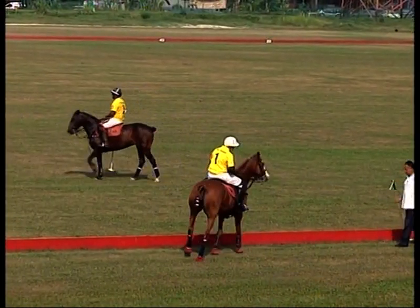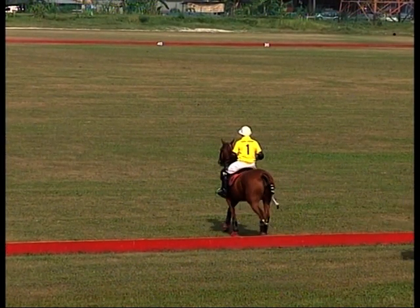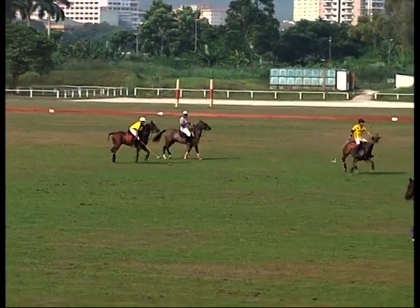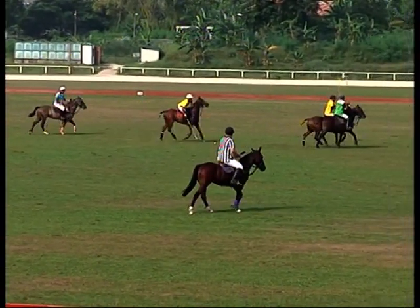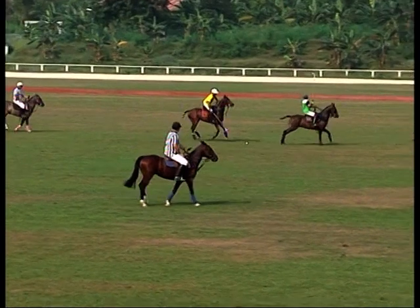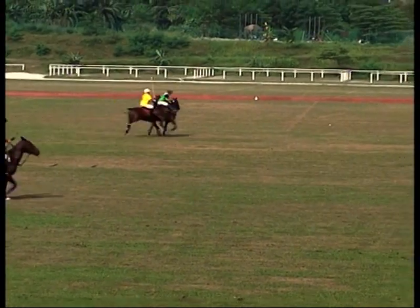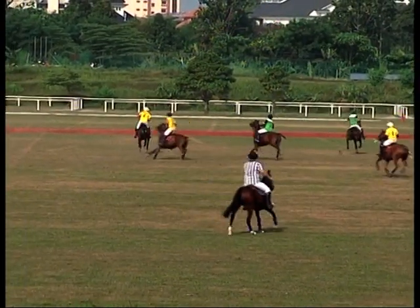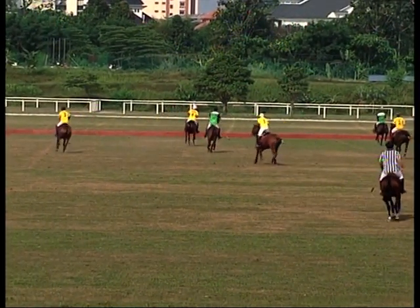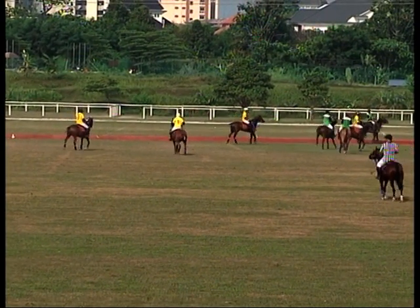Now we're just going out into the field for the last three and a half minutes. It was blown at the end of the last chukka, and Royal Pahang came away with the foul. So Royal Pahang has got the ball — controlling it, chipping it away. Goes for the large hit downfield but unfortunately didn't get on to it as well as he'd hoped, and he gives the ball away to Kota Sass, who sends it over to the boards — looks like a very wide one, and it's gone out of bounds.